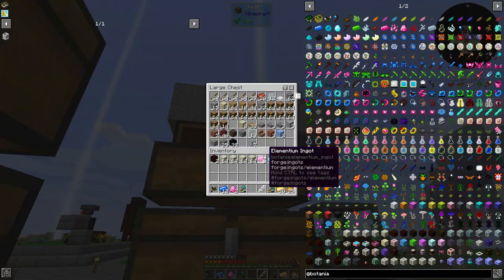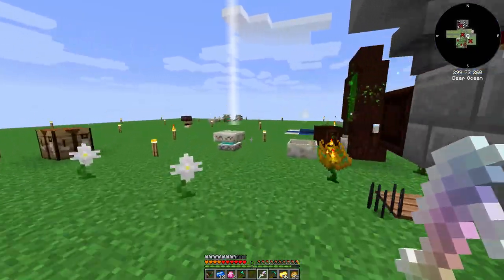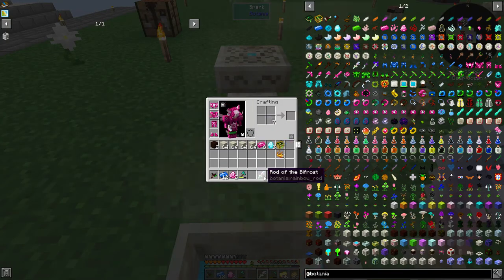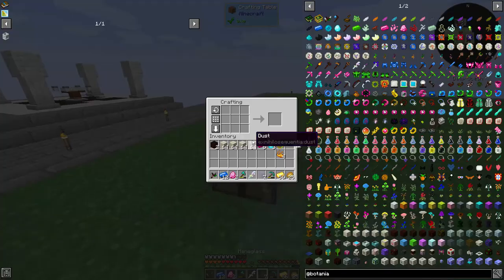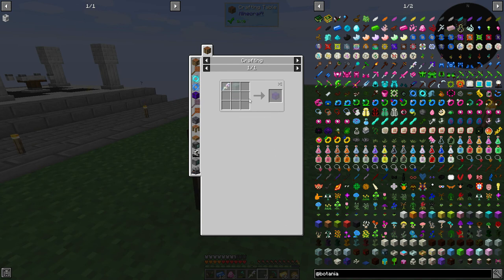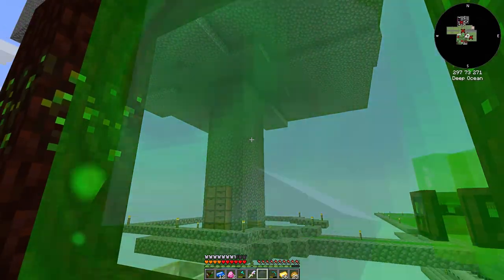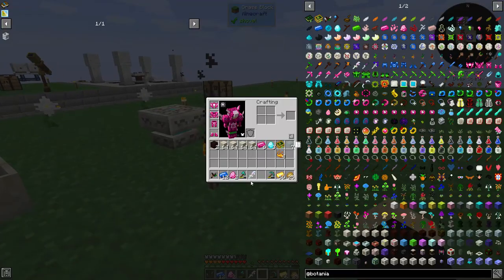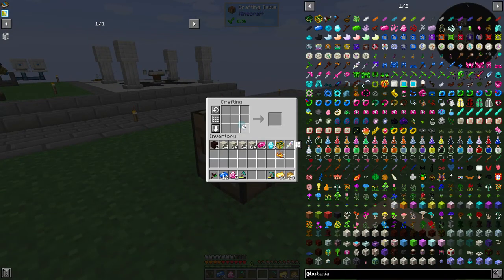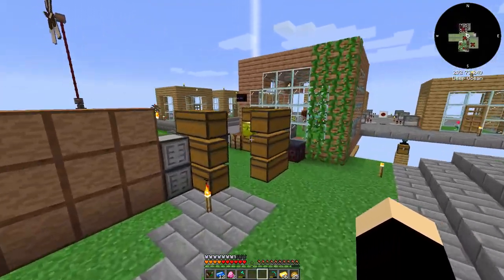So if we take some glass - might have enough in here - we do this. Oh, elf glass, my mistake. And then this gives us this. This glass is pretty cool, I've never used it before, but it's actually pretty cool - it changes colors and I want to say it gives off light too.